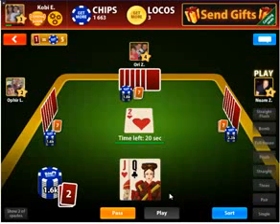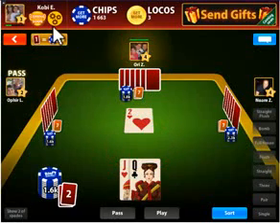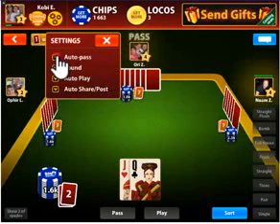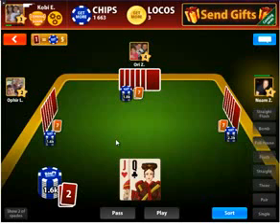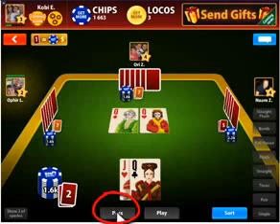Here you can see how much time you have to place each hand. If you don't take any action, the game will pass for you. You can disable this by clicking on the auto-pass option in the settings. As I don't have a pair higher than these two queens, I'll click pass myself.